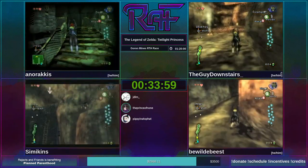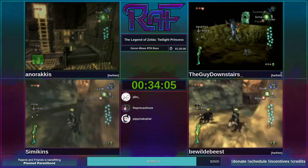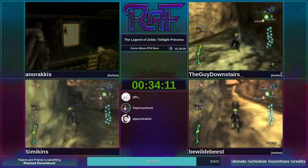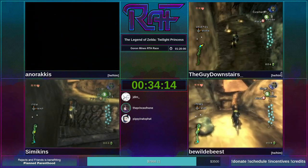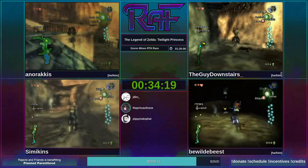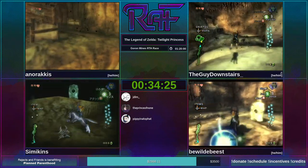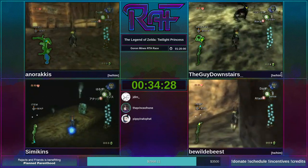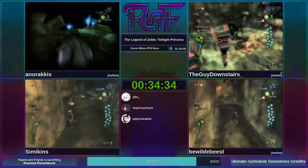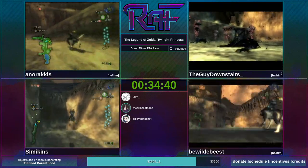The DMT — Death Mountain Trail, not whatever the drug is — becomes pretty safe. Anorakus approaching Wolf Bomb House Skip. Everybody else finishing up Eldin's Twilight. They are going to be completing this Messenger fight because this is low percent, so they don't have to skip it. Nice Anno, very clean. Get those last two bugs and then we're on our way to getting text displacement.